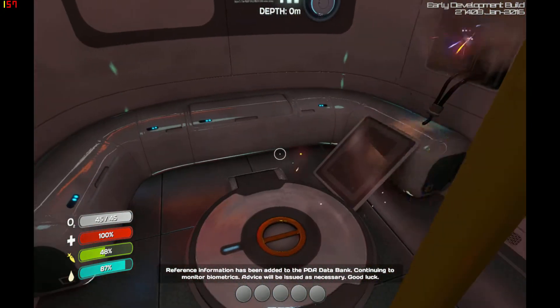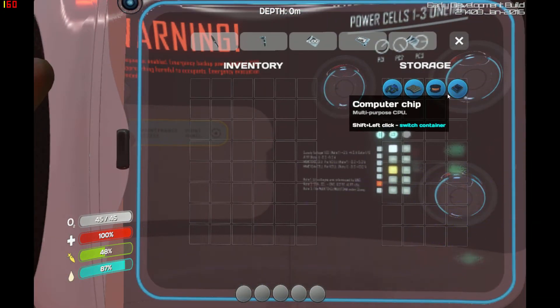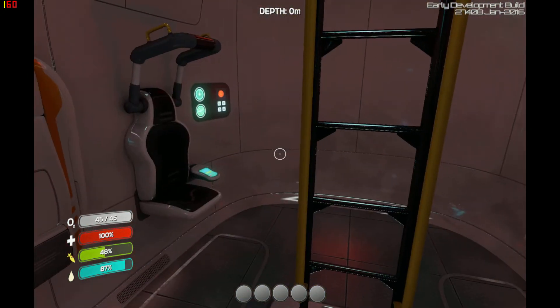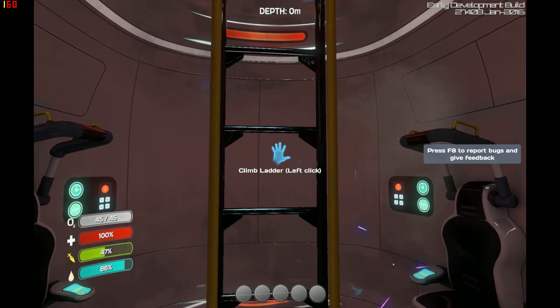Now every time you start the game, you'll get something random in your locker here to begin with. Unfortunately, it's not much use to me at the moment, but it's luck of the draw. The idea of this is just so I can show you the game. As you can see, we can still report bugs with F8.